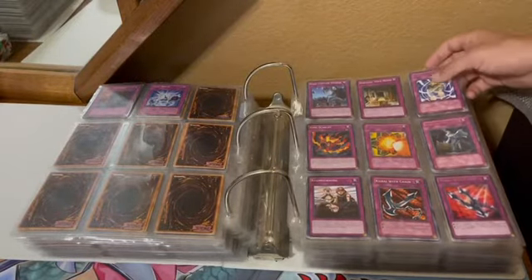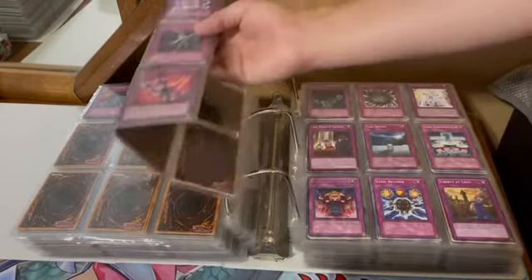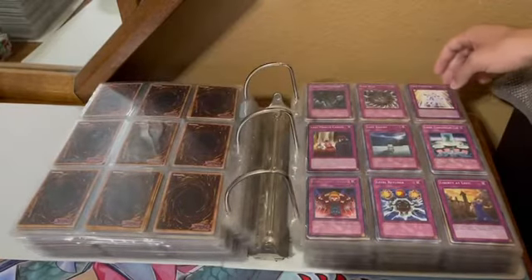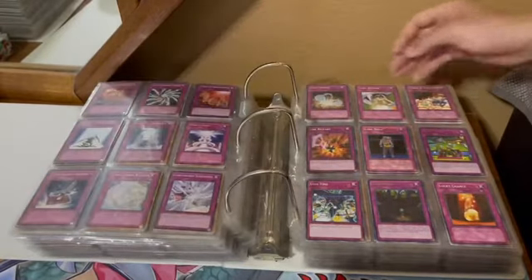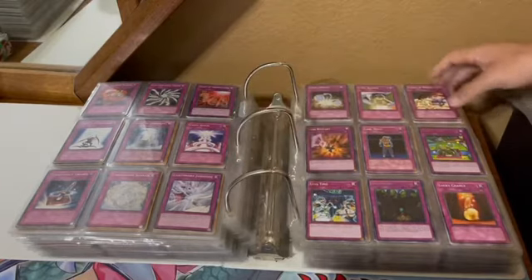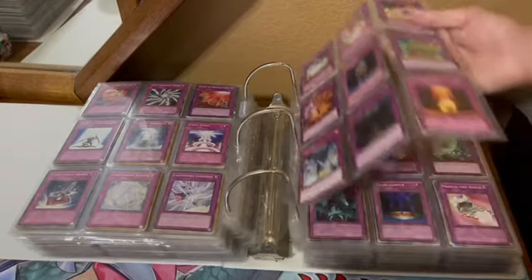Karma Cut — so we're onto the K's. Krawler Kozaki's, and two different Kunai with Chain arts. Lair Wire, Liberty at Last, Light Imprisoning Mirror, and Lose 1 Turn. Lost Wind.